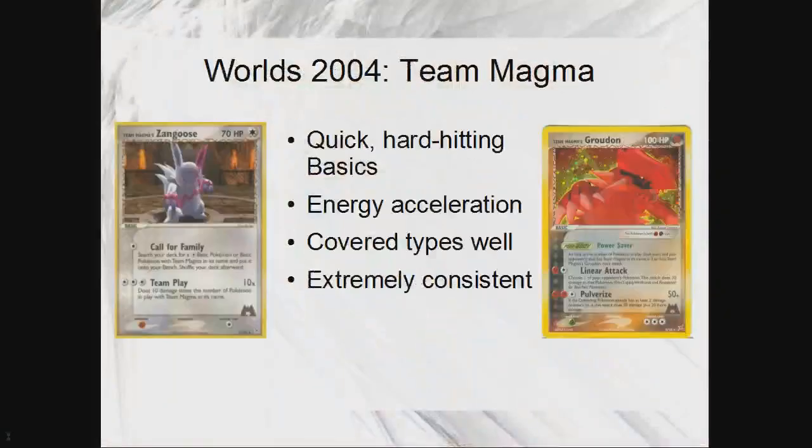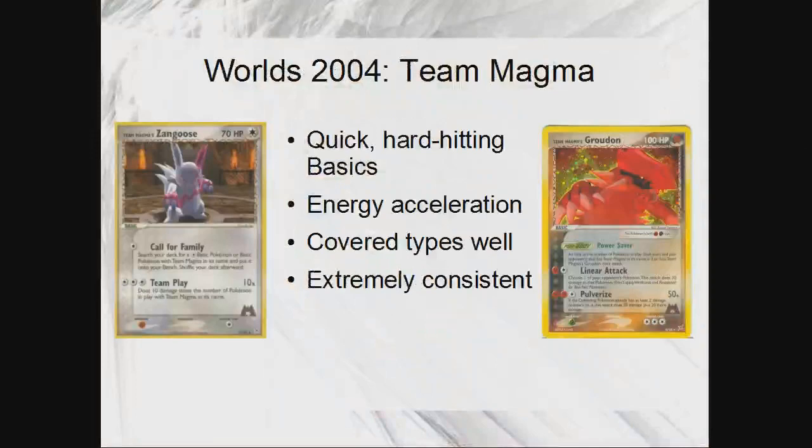The first real successful rogue deck came in 2004, which was the Team Magma deck. At the time, everybody was playing nothing but Blaziken decks, and we were trying to counter Blaziken with Gardevoir, Walrein, and all these decks. But then the Japanese players came over with their Magma Pokémon. I remember we were all sitting there laughing — why are they trading for all these Magma Pokémon? These things are silly. They don't do anything. Look at Groudon's Poké-Body — you have to have at least four Magma Pokémon in play to use an attack? That's terrible. But then they ended up winning every single division at Worlds in 2004.